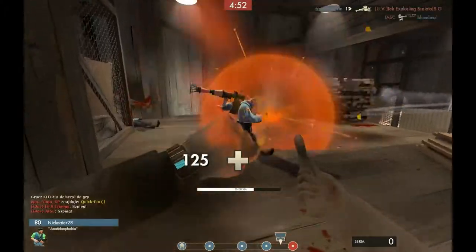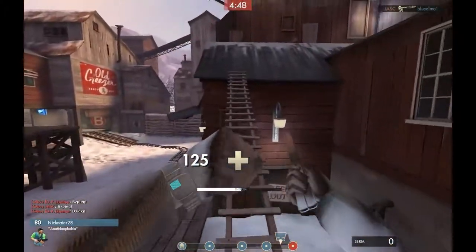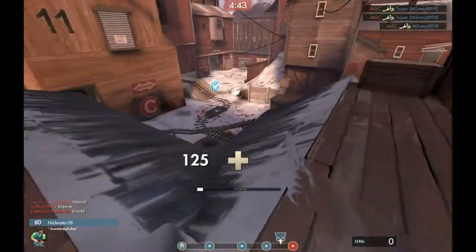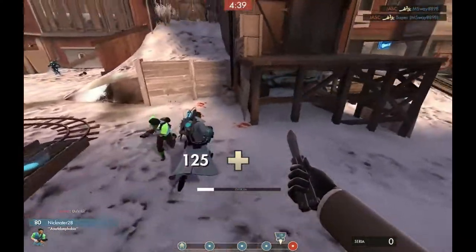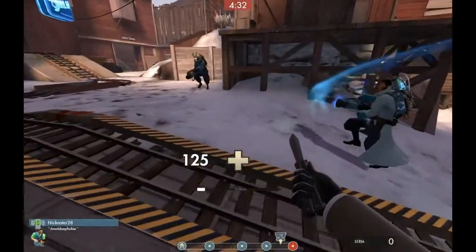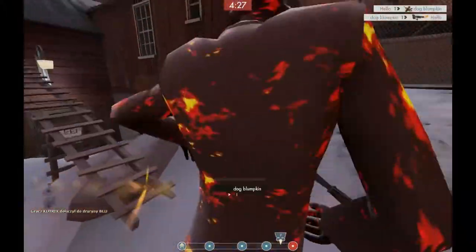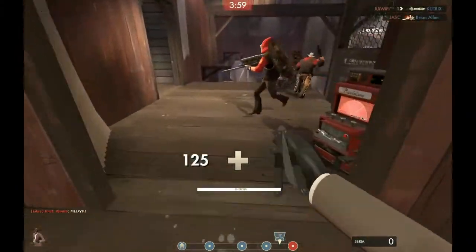The first tip that really helps me is stay stock. I see really often new players that use the Dead Ringer, or the Eureka Reward, or the Spy-cicle exclusively the second they get it, because that's what the pros use, and they think it's effective. Which it is, but effective doesn't always mean easy. The Dead Ringer is a really useful item, but it generally makes for a faster, more aggressive, go-with-the-flow kind of playstyle. And it can work, but it's not very good for beginners.